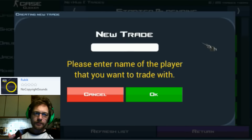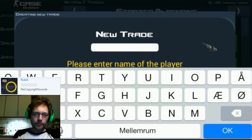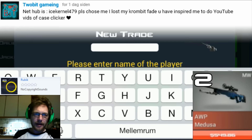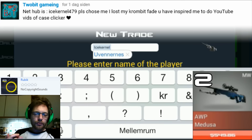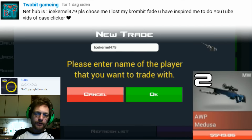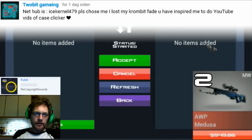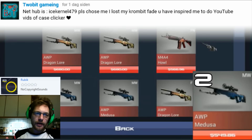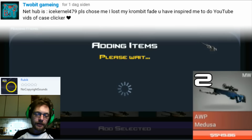The two most expensive items I won. Coming up: minimum wear Medusa, added to the trade. Comment says 'please choose me, I lost my crown but fade, you have inspired me to do YouTube videos of case clicker.' I did choose you — coming your way is a Medusa minimum wear valued at $549.86 in-game bucks. If you're interested in another channel with case clicker videos, there's definitely a reference here.